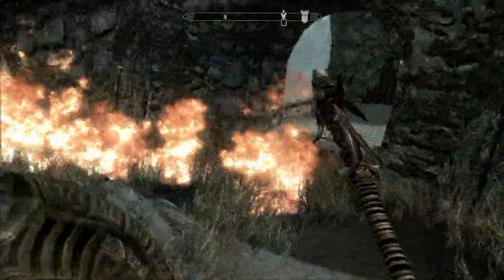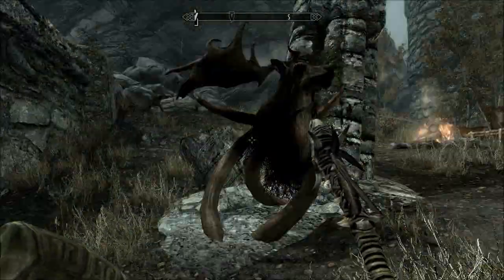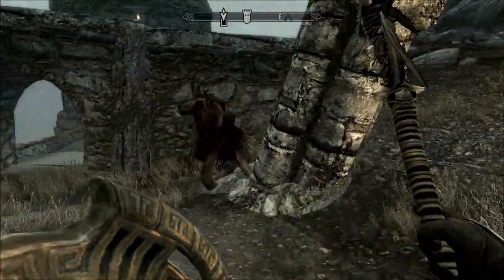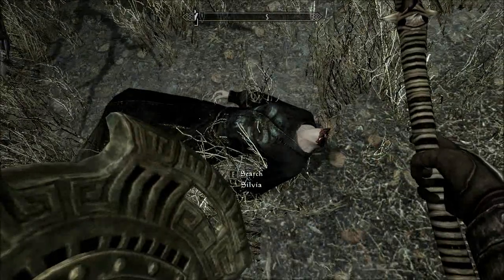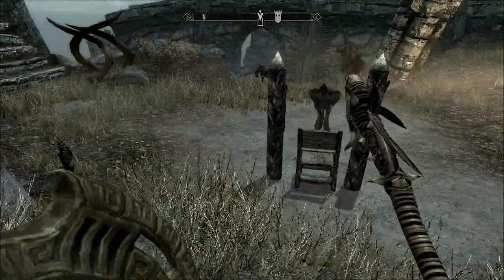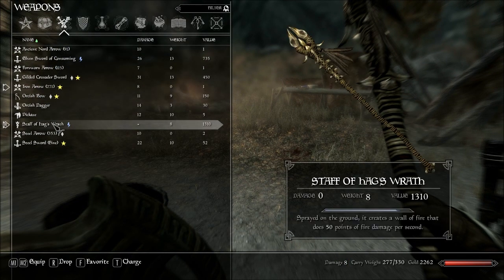Basically, this quest involves fighting your way up the tower, which is what you can see here. And then you come out onto this area here. The point of the quest is that you've got to come up here and kill her mother. As you can see, I ever so kindly decapitated her. She's got some items, but nothing special. She also carries the Staff of Hag's Wrath — there it is — which is the weapon I'm covering. It's a very powerful weapon.